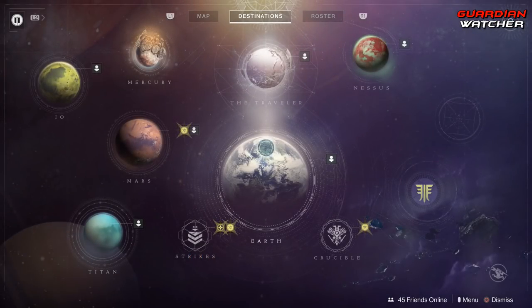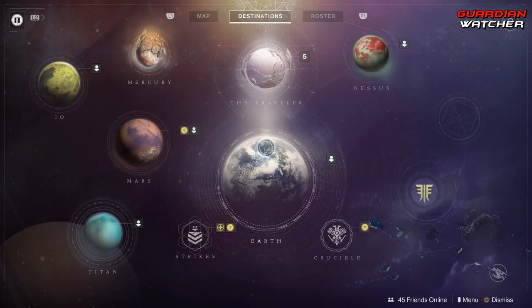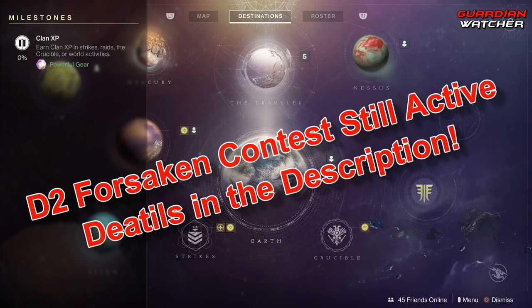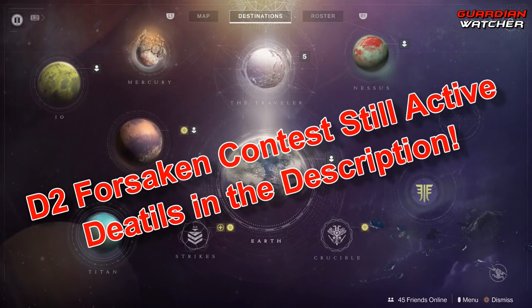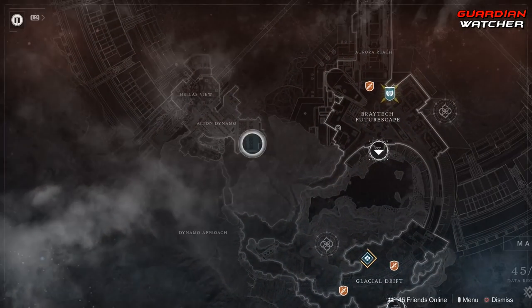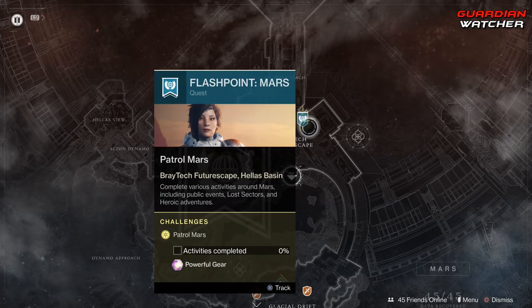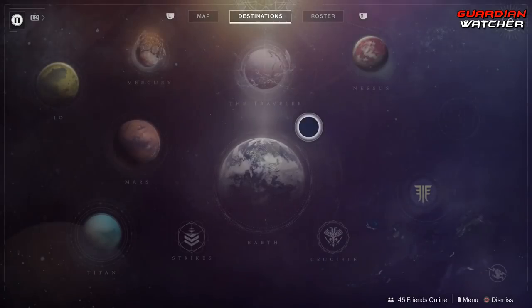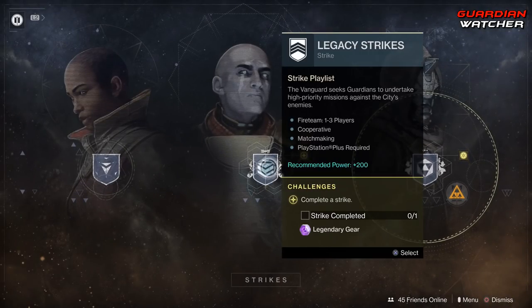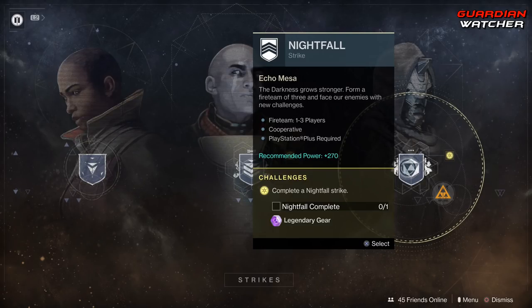Starting with the Director, as you guys can see, the Director has changed for Forsaken and we're going to go through the milestones — it's a little bit different now. For milestones we have Clan XP, which you earn in Strikes, Raids, the Crucible, or World Activities. All the other milestones are on the planetary destinations. On Mars we have the Flashpoint, and if you do the heroic versions you can get it done a lot faster. Then we have Strikes, which you need to complete a Strike in the Legacy Strike playlist, as well as Nightfall, which requires completing a Nightfall Strike.